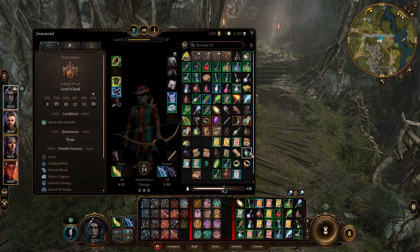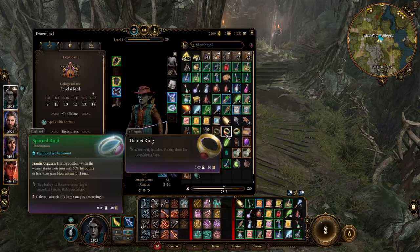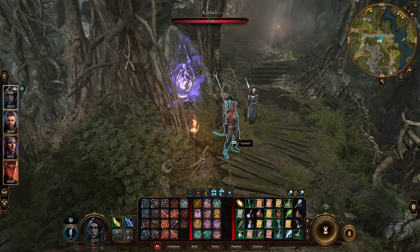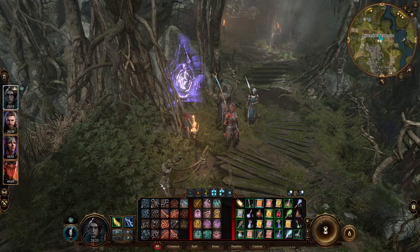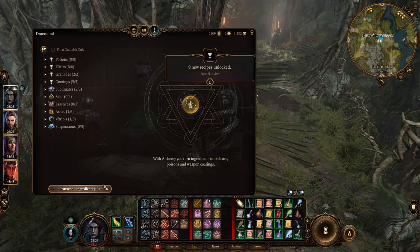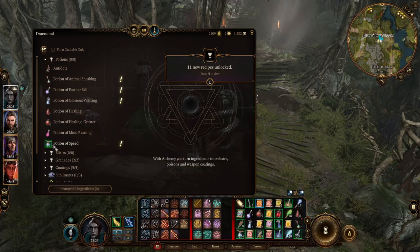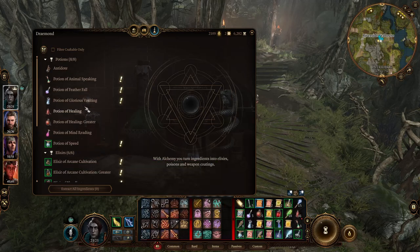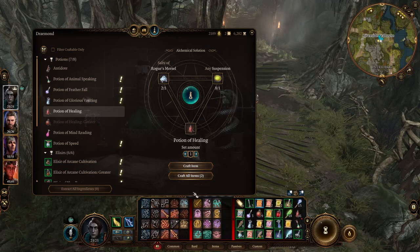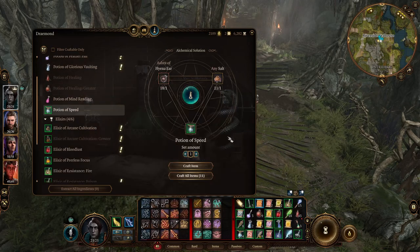We've got to go through some inventory stuff because I think we were getting set up. Sort by type. Have we done any of our alchemical stuff? Alchemy — nope. Let's extract all of our ingredients. We can make potions of greater healing — four of them! We should probably be making potions of speed as well.